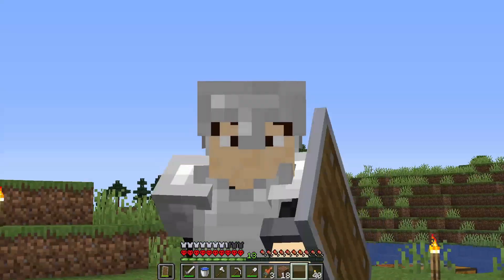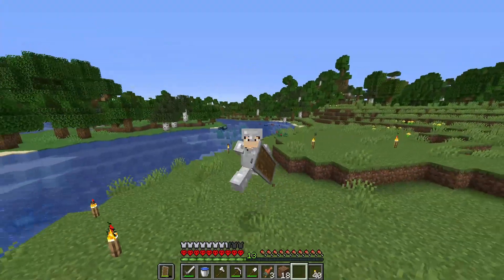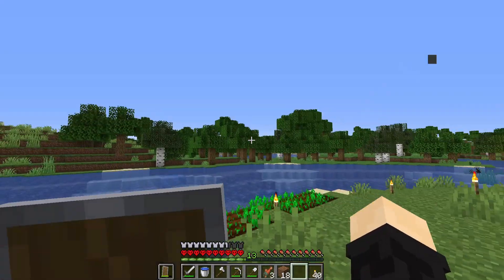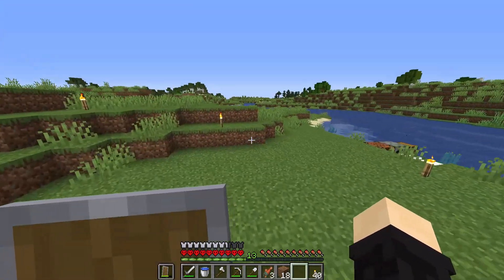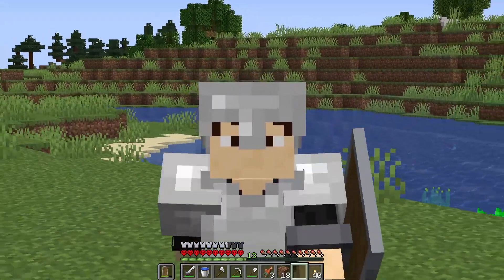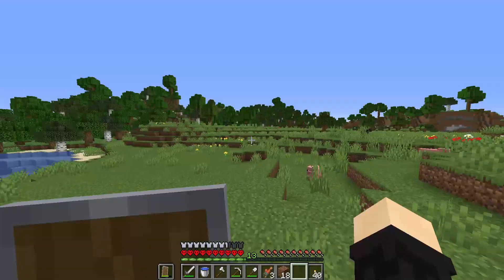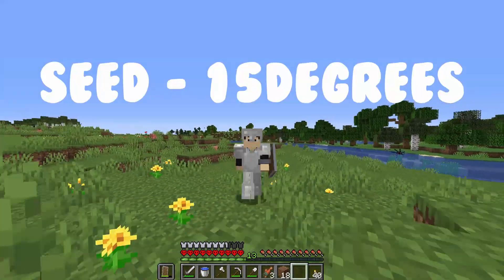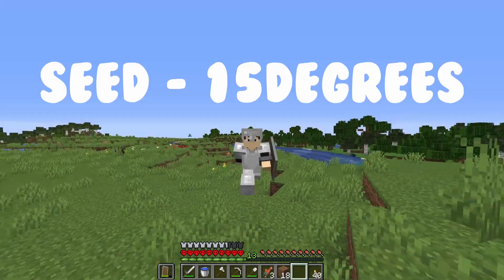So that was very interesting. As you could see, there was a four-way ravine — it could even be five ways. I think you can guess by the title and thumbnail of this video: we're gonna go explore the four-way ravine. The ravine's over here.